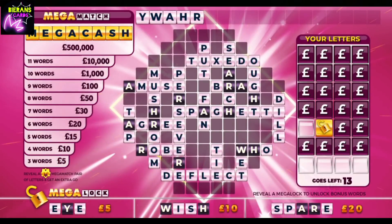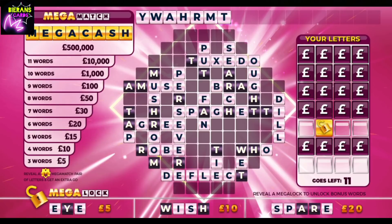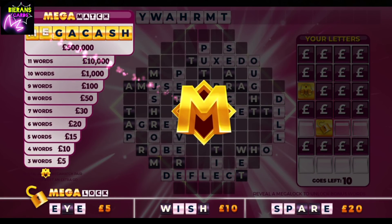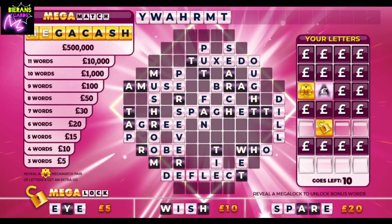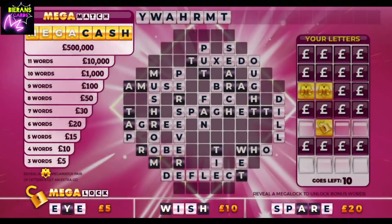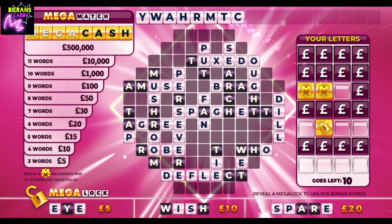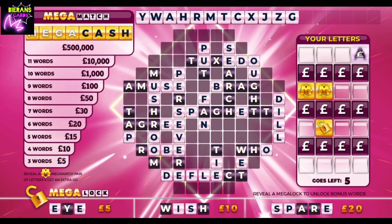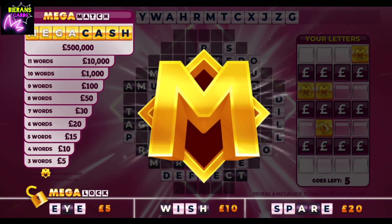An E would be fantastic — guaranteed £5. Next up with an M. Very good. T there. Our first Mega Match Mega Cash symbol. Eleven goes left. Another Mega Match Mega Cash symbol. Half a million pounds — one would be good for them. A C. Into an X. Me or matey the J — we like seeing him. No, we don't like seeing the X, J, and Z straight after one another. A G and our third Mega Match Mega Cash symbol.